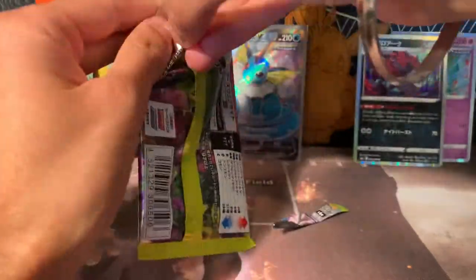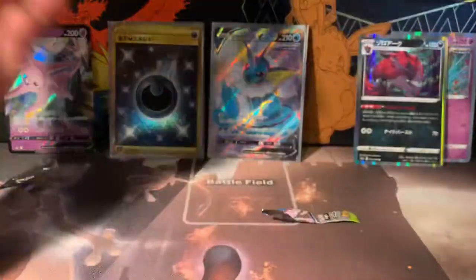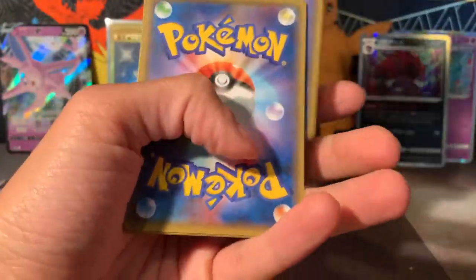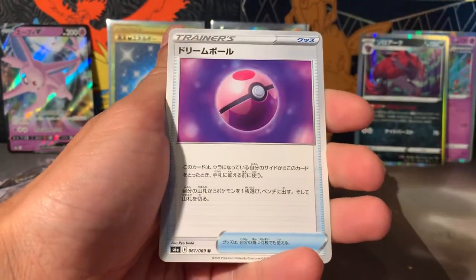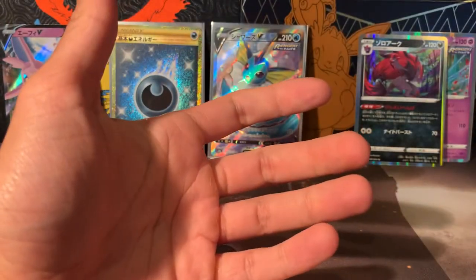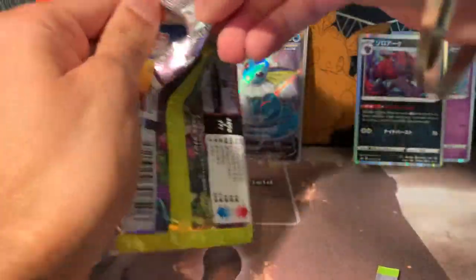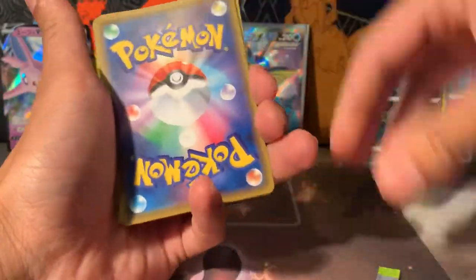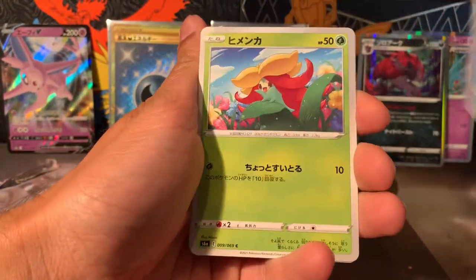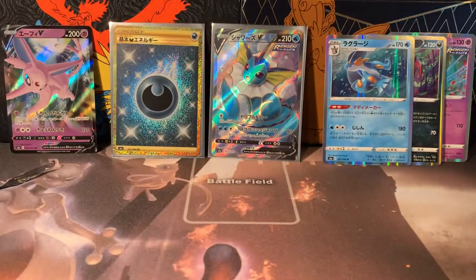I started with Charmander obviously, so I needed a Water type and went for Vaporeon. I think I had a Raichu too. We've got a Dream Ball — I expected to get a gold Dream Ball, which would be nicer than gold energy anyway. But it's a Dark Energy. I do like Dark types — Tyranitar, Umbreon, Absol — some nice Dark types. And there's Swampert holographic — that's really nice. I do like Swampert a lot.